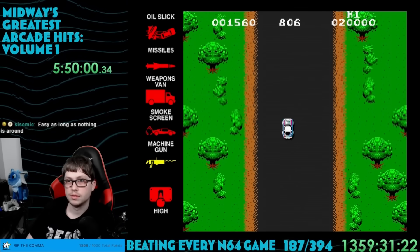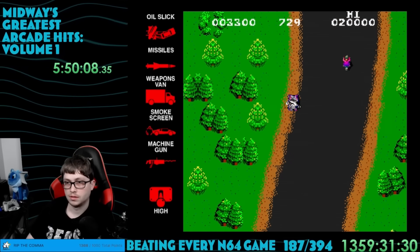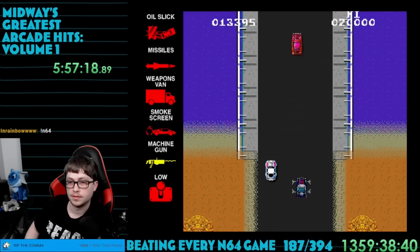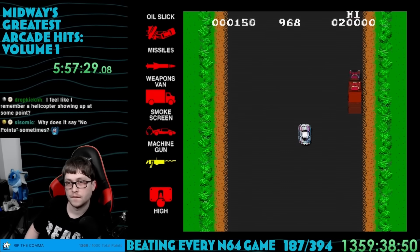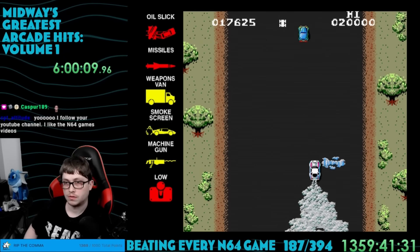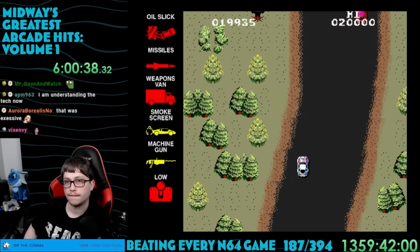There was a toggle to swap between low and high speed — the high is just way too fast to react, but you get more points when using it. The high score here was only 20,000, so hopefully it's easier than Joust. The way these cars look reminds me of Grand Theft Auto 2. After like 15 minutes or so I broke the 20k barrier and the high score was mine.